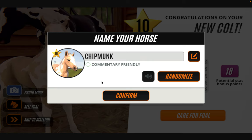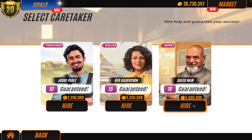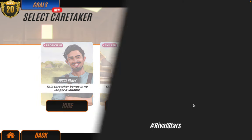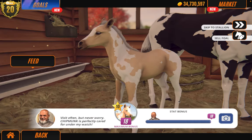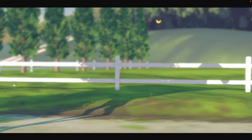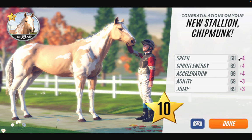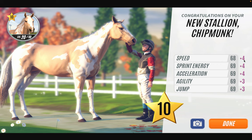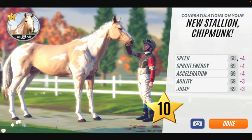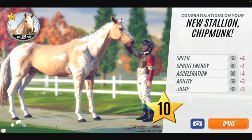So let's care for him. What are we calling him — Chipmunk! Because the dad's name is Squirrel — how cute. Okay, so we've got Chipmunk. We are going to hire a caretaker — five million, goodness me — but you get the max bonus stats. Now all of his stats are boosted. With plus four on that stat, instead of 68 it's now going to be 72, 73, 73, 70, 72 — so that's actually quite good.